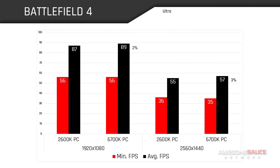Finally, the results in Battlefield 4 parallel those found in the Metro Last Light benchmark, as this is also right up there on the list of demanding AAA titles. Performance gains of the current-gen PC are so minimal here that it could almost be chalked up to margin of error, but either way, this demonstrates how relevant the 2600K still is, especially at high resolutions or in GPU-intensive games.